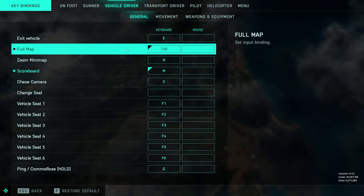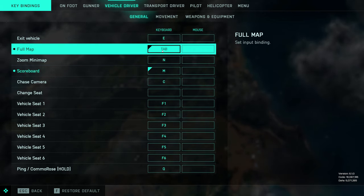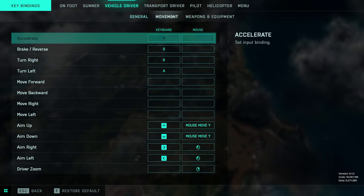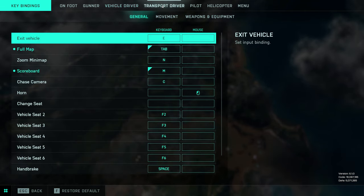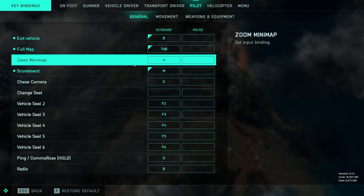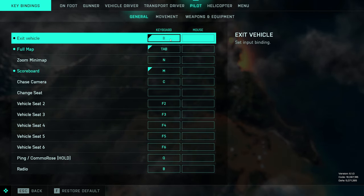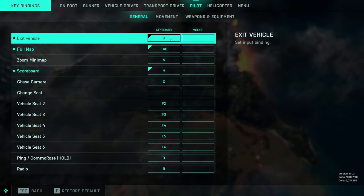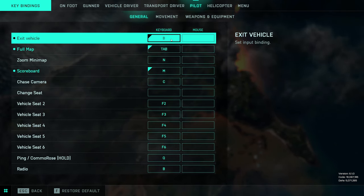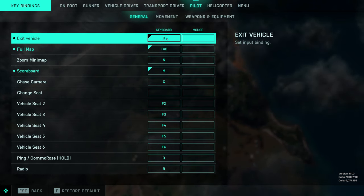Vehicle driver settings — this is basically for your tanks, LAVs, any ground vehicle. Again, make sure to change full map and scoreboard, but apart from that things are pretty much standard. Same thing for the transport driver. When we get to the pilot settings — so this is for the jets — I also change exit vehicle to B. The reason is that as default it's E, and it's quite easy to fat-finger your E button and embarrassingly bail out in the middle of a dogfight. So I just change that to B — that way I'm never going to press it by accident.